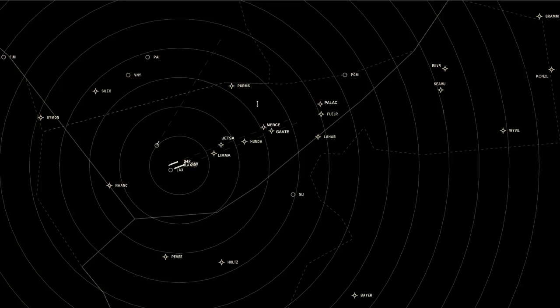One thing you immediately note is these circular rings radiating out from the center of Los Angeles Airport. There's no particular reason other than it being the busiest airport in the area that the radar is centered on Los Angeles. It's the handiest place to center it because that's where most of the traffic is heading. But it's important to remember you're responsible not just for LAX traffic, but also Santa Monica, Long Beach, and possibly Santa Ana Airport.